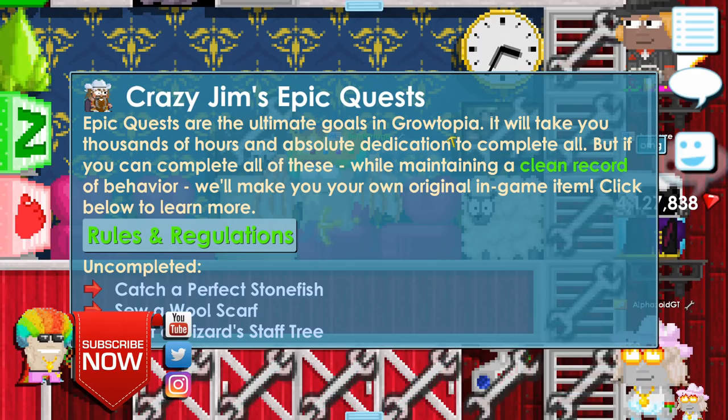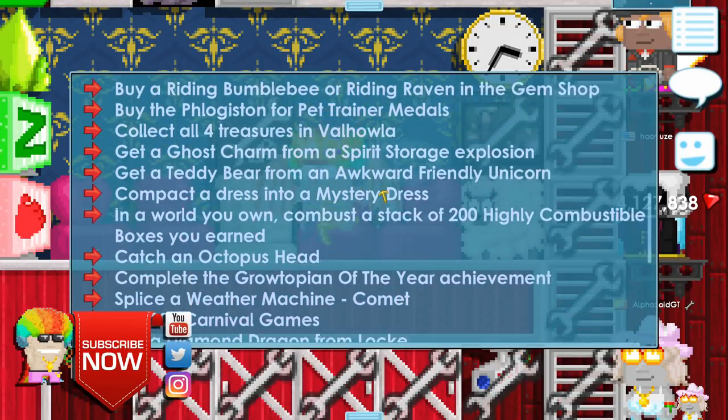Go to Epic Quests. Epic quests are the ultimate goals in Growtopia. It will take you thousands of hours and absolute dedication to complete all of them, but if you can complete all of these while maintaining a clean record of behavior, you will make your own original in-game item.